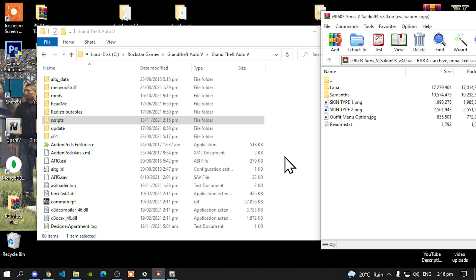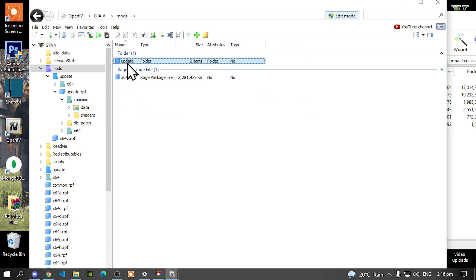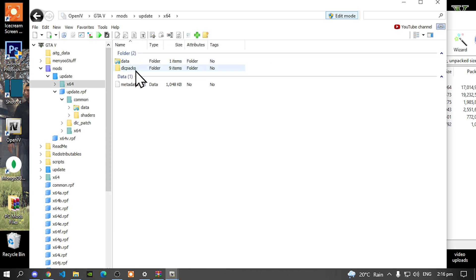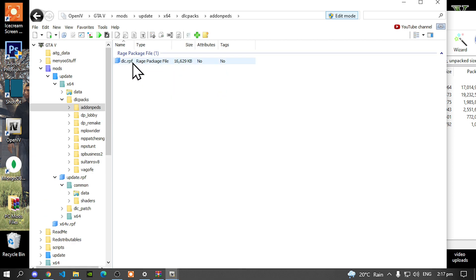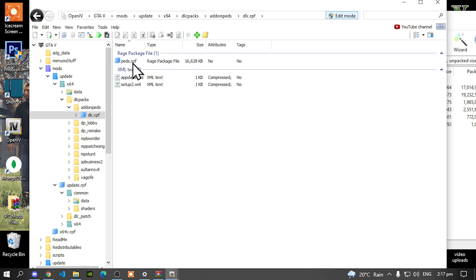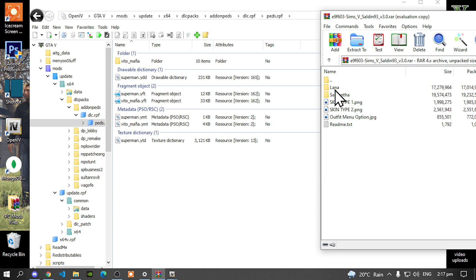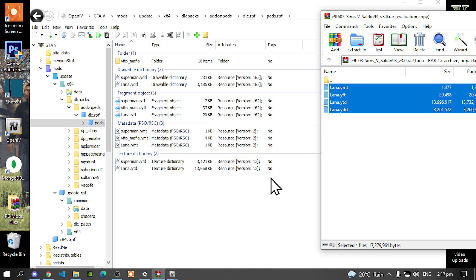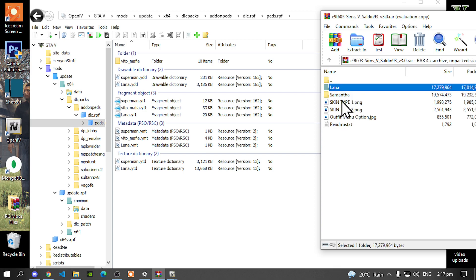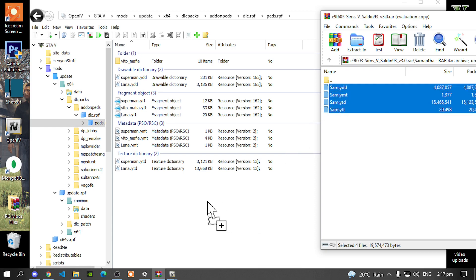To install them both, all you've got to do is go back to your OpenIV. Go to your Mods folder, go to your Update folder, go to x64, go to your DLC Packs folder, go to your Add-on Peds folder, go to your DLC.RPF, then go to your Peds.RPF. Now go back to your Extract folder and open up your Lana folder. Select all the files and drag them inside your OpenIV. Exit out of your Lana folder, open up your Samantha folder, select all of the files inside that folder, and drag them inside your OpenIV.